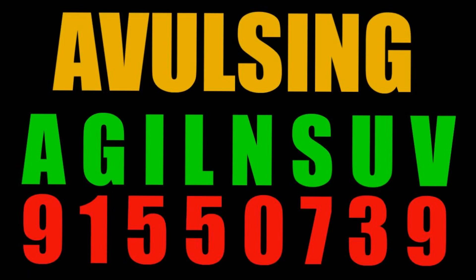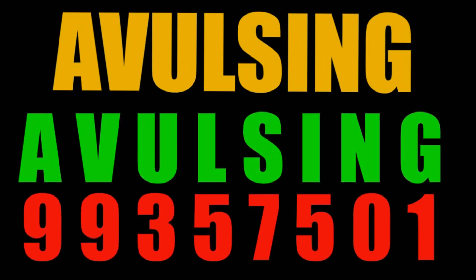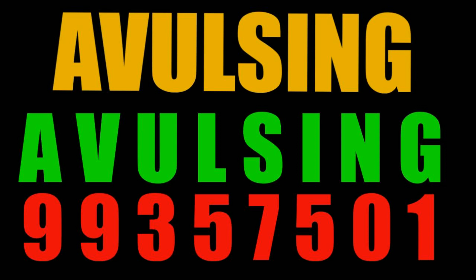But we're not done yet. The launch code is numbers — so far we've been working to get the right letters, and we still need to get the numbers in the right order. To solve the order of the numbers you have to solve the word jumble by rearranging them into an actual word. Once you have figured out the word, take your solved silo code pieces and arrange them so that they spell the solved scrambled word. The numbers are finally in the right order.